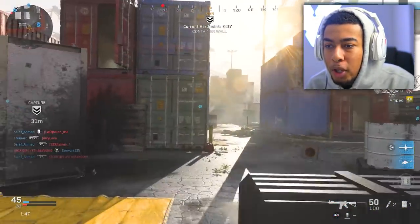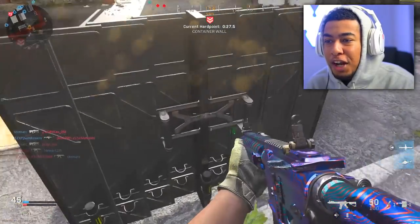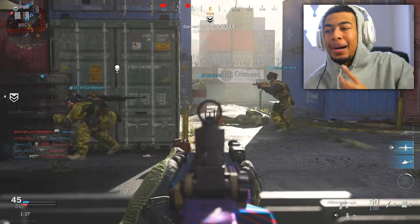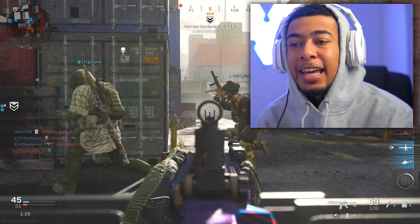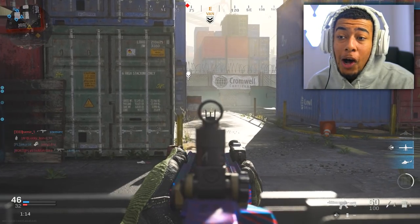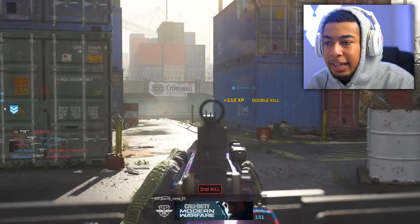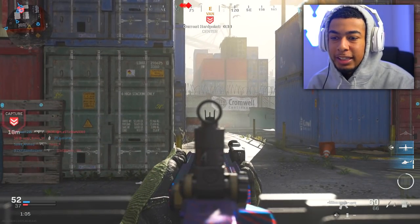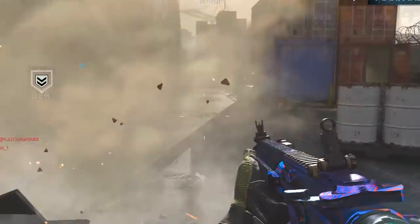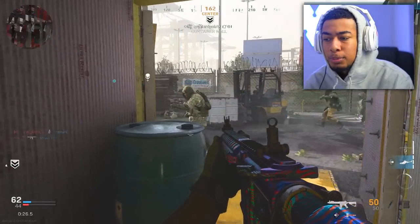For mounting kills - what I've discovered is you can put on the deployable cover field upgrade and mount on that. How insane is that? That's probably the best tip in this whole video. You put down the little wall and you can mount on it, which means you can create your own mount spot wherever you want. You can watch a spawn with your deployable cover and get your mount kills done from that - rather than mounting on random things around the map.